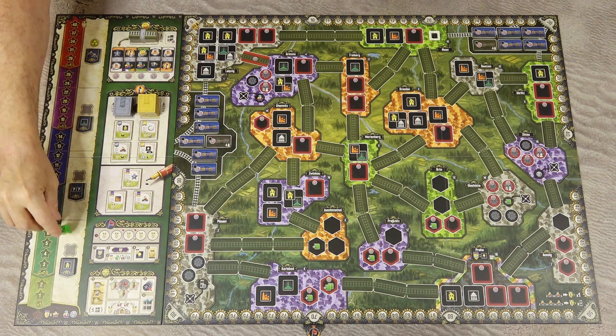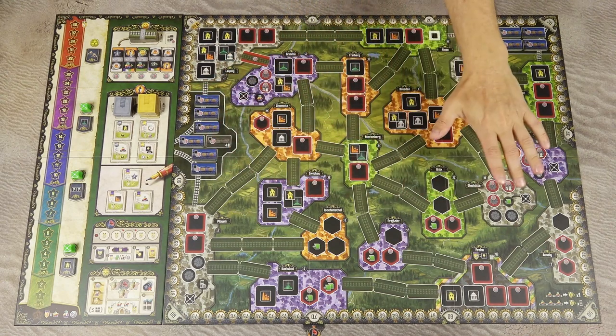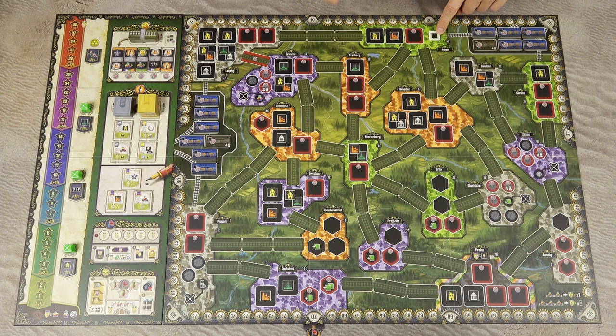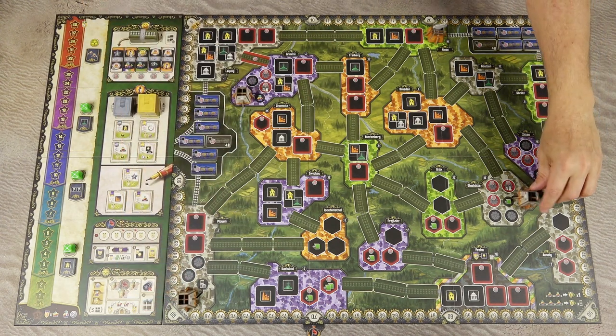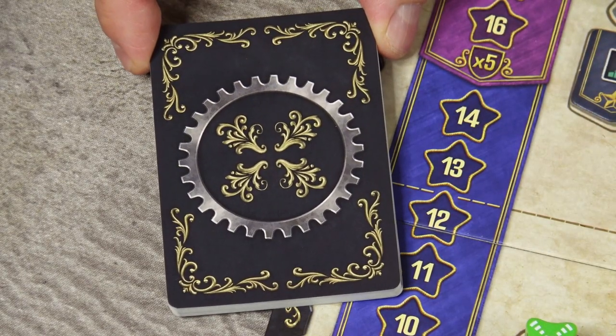Draw the first 2 gold and silver contracts and reveal them face up. Shuffle the milestone tiles and place one randomly on each of the 4 milestone spaces on the sideboard, all face up. Then place 3 nucleum tokens on their spaces. Then perform the map setup: place the coal power plant on its space in Risa, and the 4 remaining power plants on their designated spaces. Shuffle the 13 setup cards and randomly choose one to use for board setup.